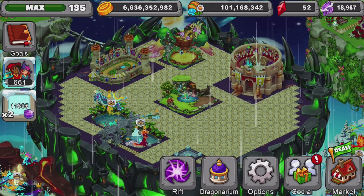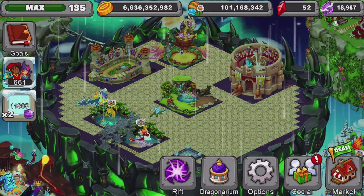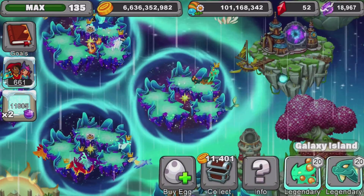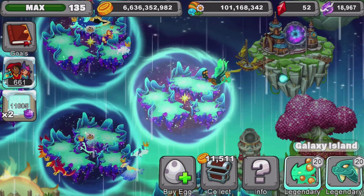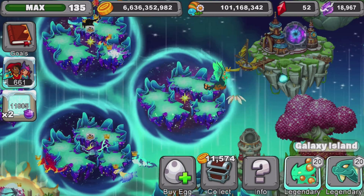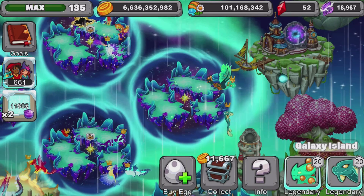I'll give you guys a quick strategy you can use as you start up your new account. Once you unlock the galaxy island — which is this island right here, exactly this spot — you'll unlock the galaxy island and a galaxy dragon. Place that galaxy dragon into your galaxy island. All the gold you get from your galaxy island and your park on your new account should go back into your galaxy island.